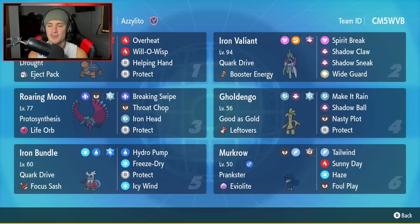Starting off the team preview in the top left corner with Torkoal. I feel you're gonna be seeing a lot of Torkoal in series 2, considering it sets drought and drought activates proto synthesis for any past or foreign Paradox Pokemon. It has drought as its ability, eject pack as item, and the moves overheat, helping hand, and protect.